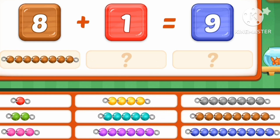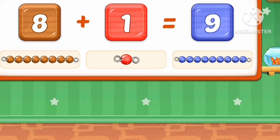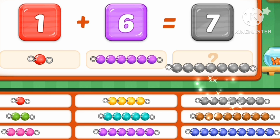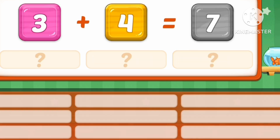Eight marbles. One marble. Nine marbles. Eight plus one equals nine marbles. One marble. One plus six equals seven marbles.